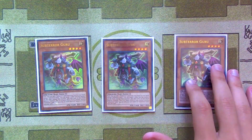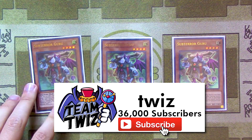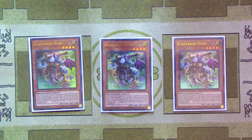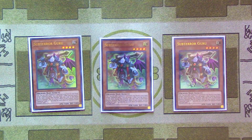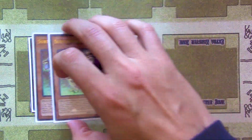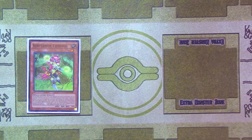First and foremost, we begin with the obligatory triple Subterra Guru. This is the most important monster in the deck — the monster you always want to start out every duel with. You want to resolve this monster as soon as possible. He's a great card because he allows you to search all your Subterra cards, and in addition to that, as a quick effect, if you ever control another Subterra card, you can flip stuff on the board and change their position, which is particularly useful.